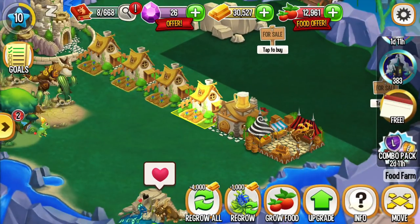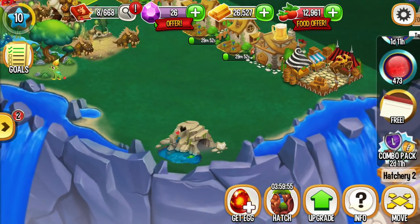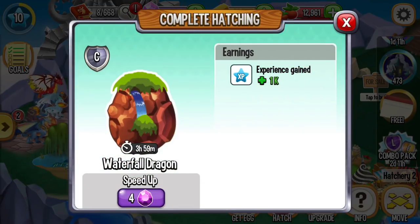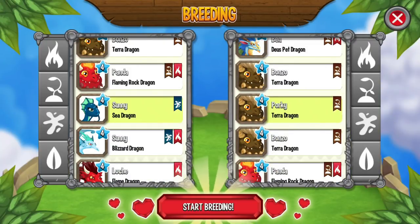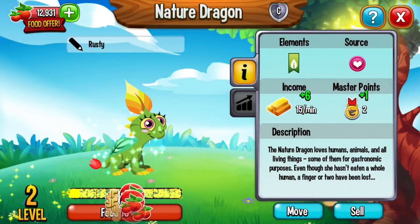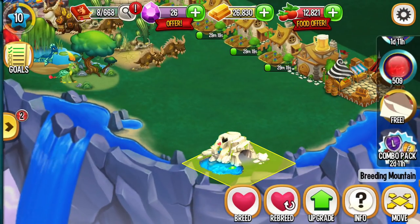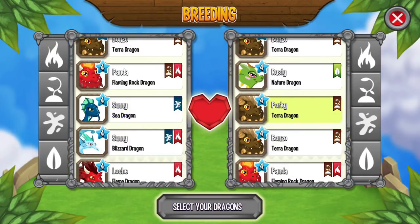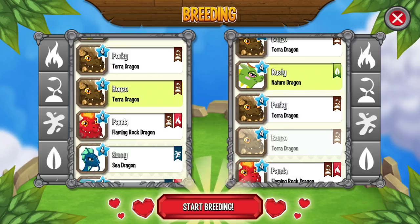Let us revisit this — plant and grow our food. We got a new Waterfall Dragon from breeding! So this time we breed our nature dragon to level 4, so that we can start breeding. All dragons are breedable at level 4. Let us breed nature with Terra at level 4.